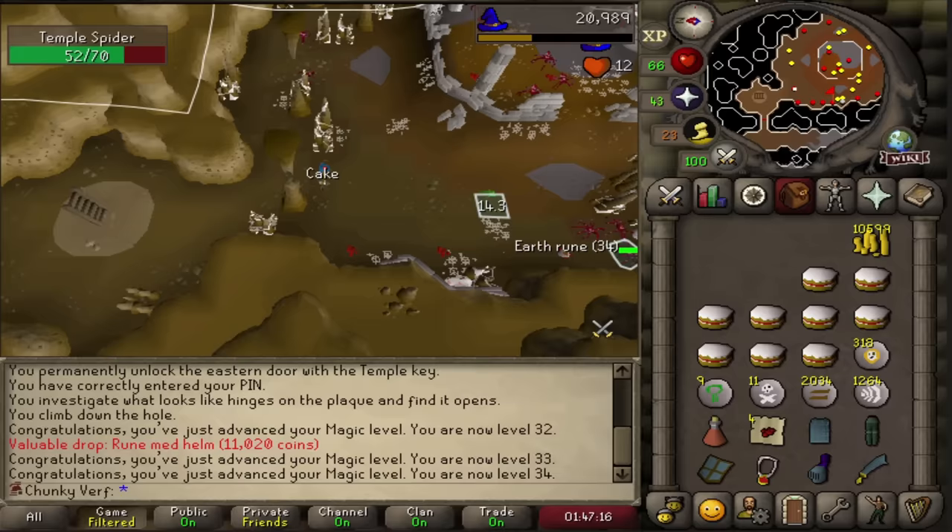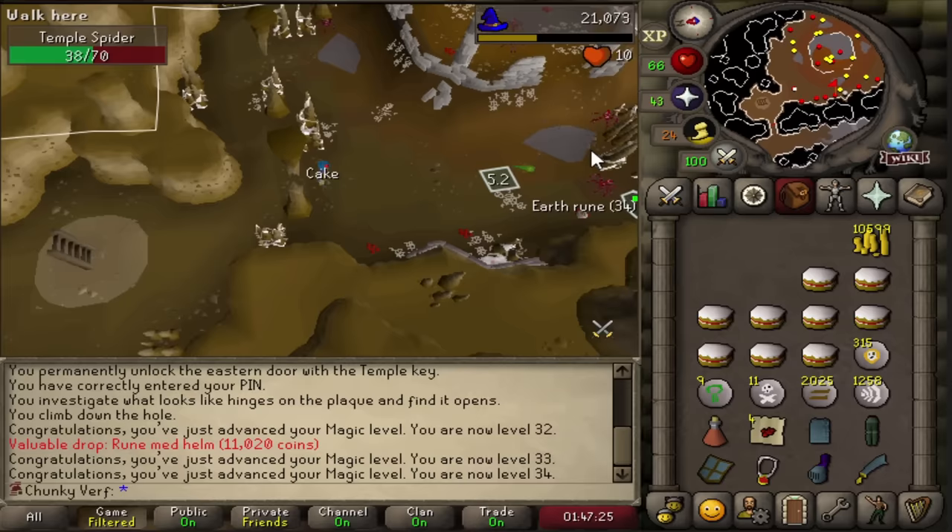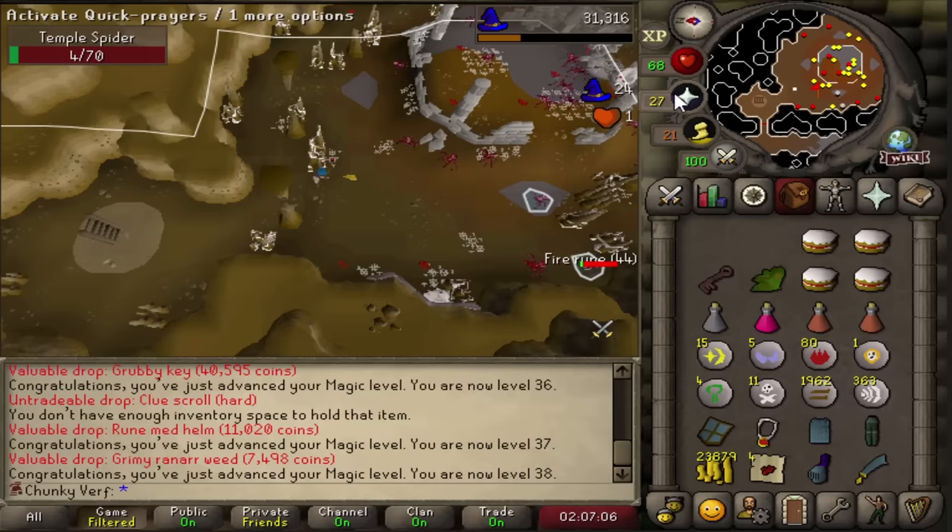Now that we've officially unlocked this dungeon, I can start working on training up the stats - the magic levels, the melee levels - to kill Seregnus, and I can also bank all the keys and the loot. I started using all my runes and we ended up with 38 magic so far - not bad. And we got a key in the process.